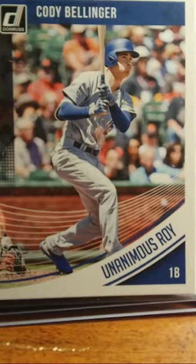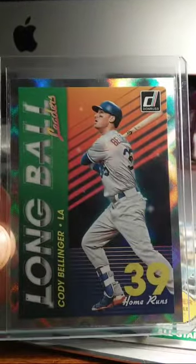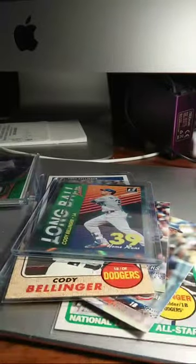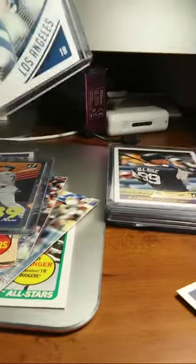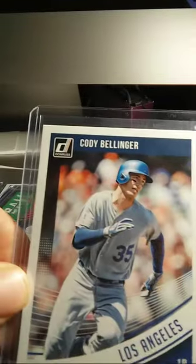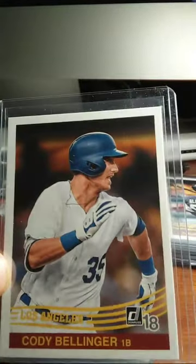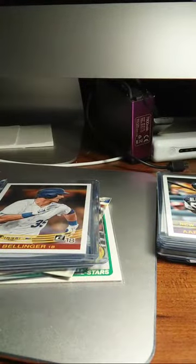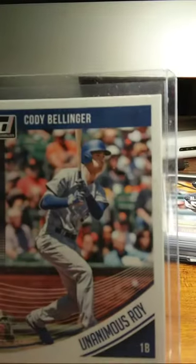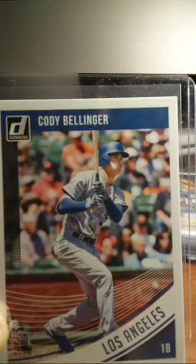Cody Bellinger parallel — Unanimous ROY. It's got this hollow black ball on the back. Cody Bellinger Long Ball — these cards are cool, 39 home runs last year. Then there's the base card of the Cody Bellinger I just showed you. Throwback Cody Bellinger, Donruss — this all came out of the hobby box that I recently acquired. Another Unanimous ROY Cody Bellinger. And a base card Cody Bellinger.